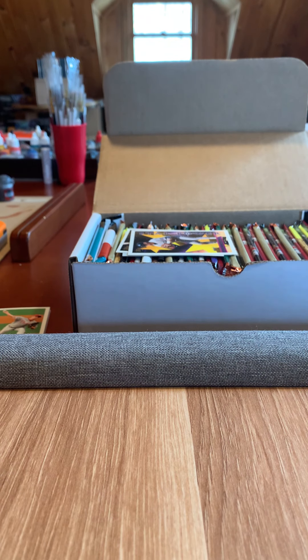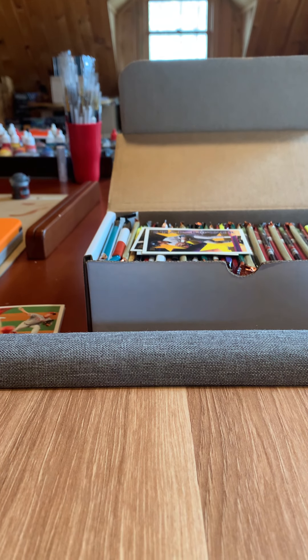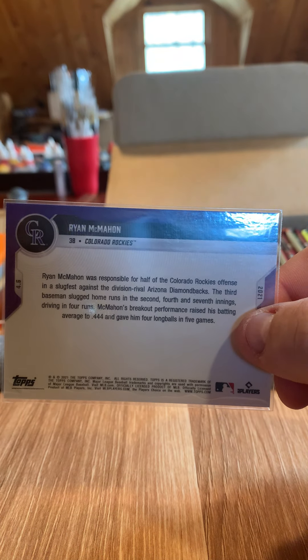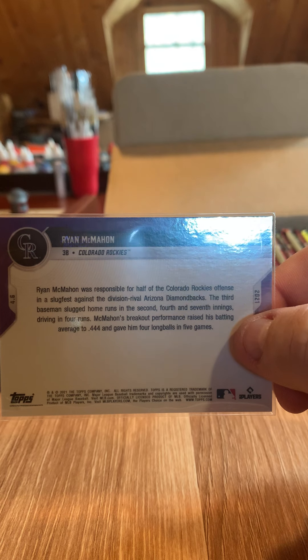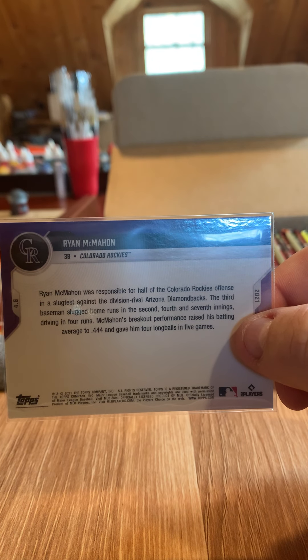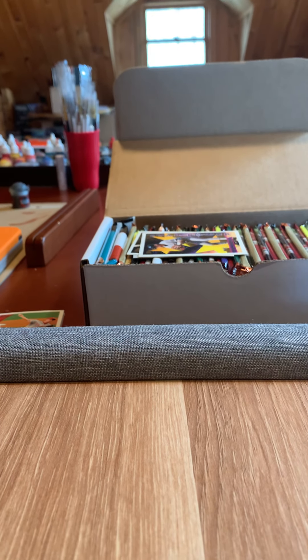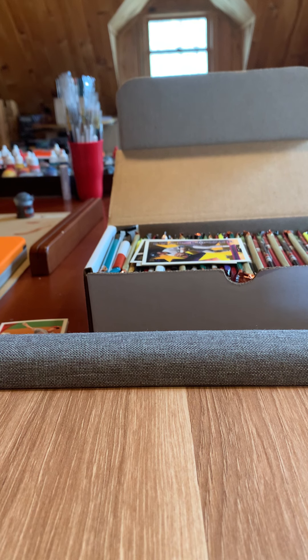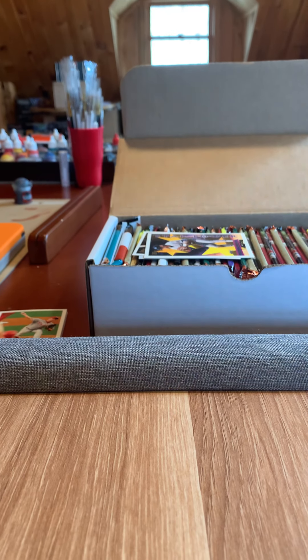Anyway, that's the highlights. My favorite card from the pull — probably the out-of-ten Ryan McMahon red, three out of ten. I got the Tapia, I believe — home run. Maybe I didn't get it, I think I did. I'll have to double check. Ryan McMahon's my highlight of the day. I'm going to get going — you have a good day.